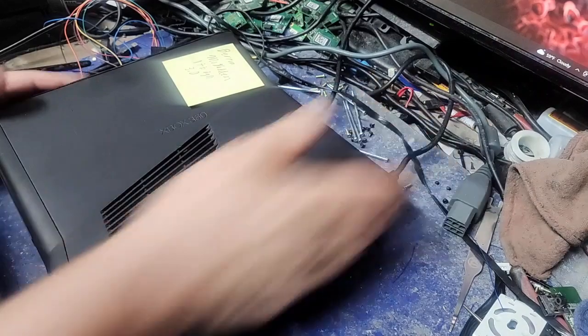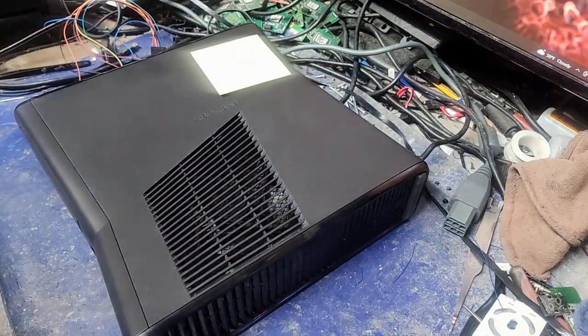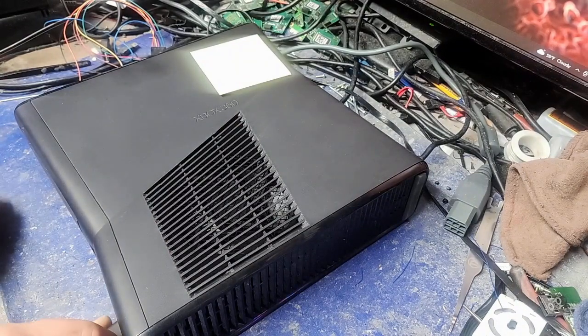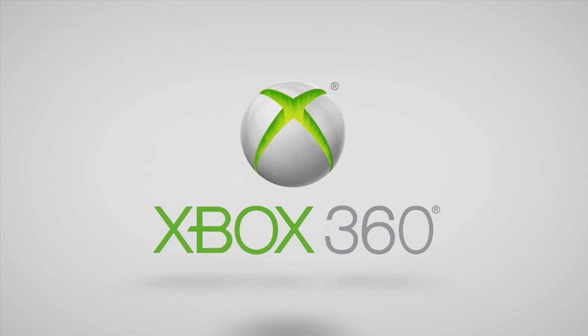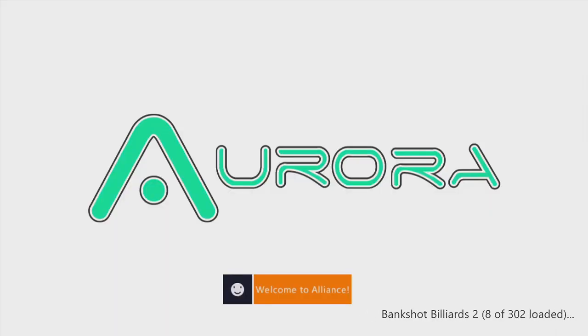Mr. Baron McFadden — got a little bit of a cold going on. Baron ordered a console off the website, it's a one-terabyte RGH 3.0. We're gonna fire it up — swap over to the capture card. There we are, system booted. Give the Elgato a second to catch up. We're gonna boot into Aurora, get our notification letting us know it's online and live. This thing has 302 titles on it — there is a lot of stuff.